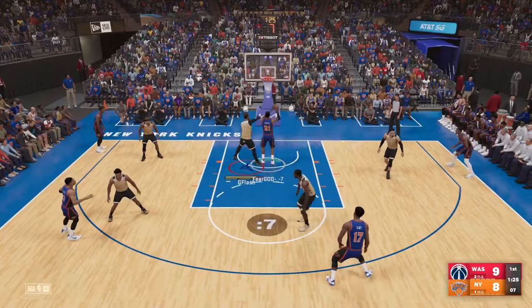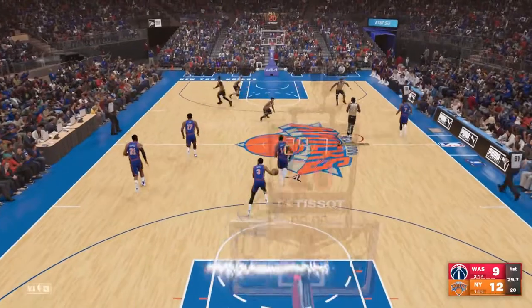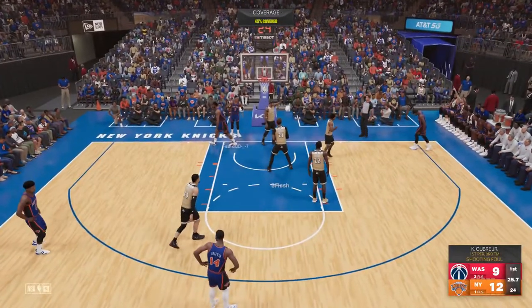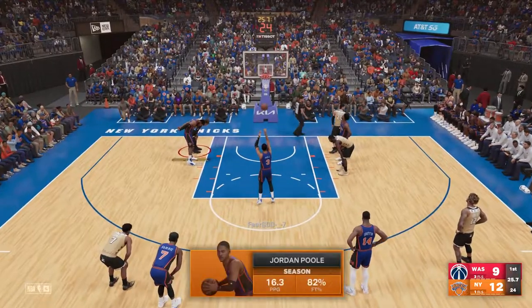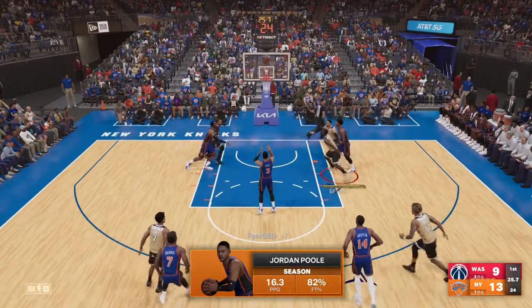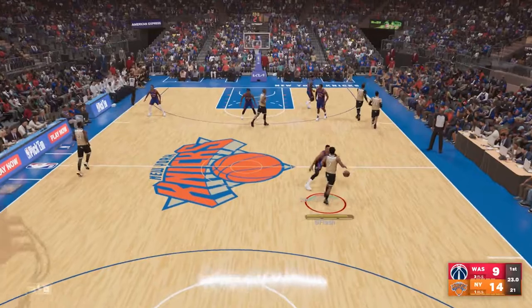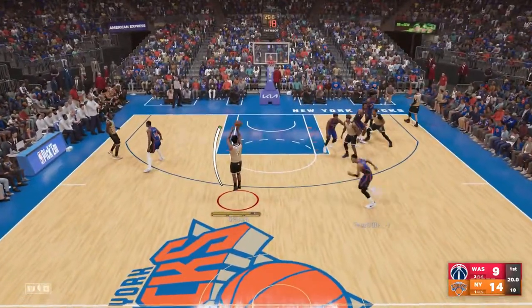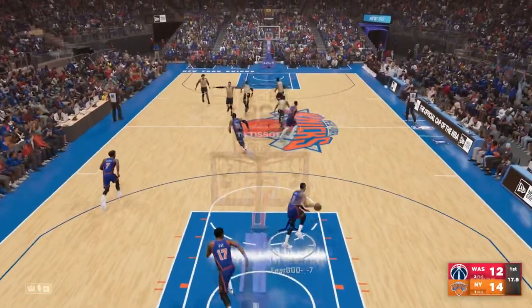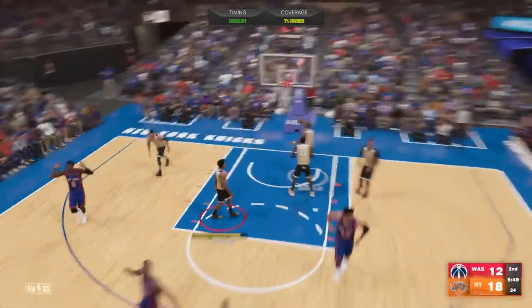This game is a lot of back and forth. I don't know how LaMarcus Aldridge is still in this game — he's been playing in the league for so long but he's still a beast. He gets into the paint here with Jordan Poole. Jordan Poole is such a problem, he's so fast and my defenders can't stay in front of him no matter how I position myself. But Kyle Lowry gets him right back — he got his ankles broken the same way Ja Morant broke his ankles in the playoffs.